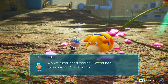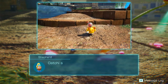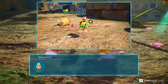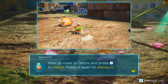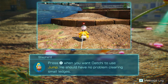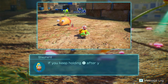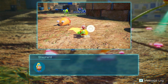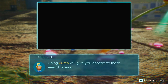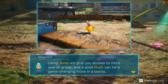As we discussed earlier, Ochi has grown a bit. So this morning I decided to drill him on his jump skill. Ochi should be able to move around more easily now, even with you and the Pikmin on board. Walk up close to Ochi and press Y to mount, press it again to dismount. Press X while you want Ochi to use jump — he should have no problem clearing small ledges. So that's actually going to allow us to keep exploring more now. If you keep holding X after you jump, you can build up his power. Hit something with a rush to launch the Pikmin on his back and have them land on your target. Using jump will give you access to more search areas, and a good rush can be a game-changing move in a battle.